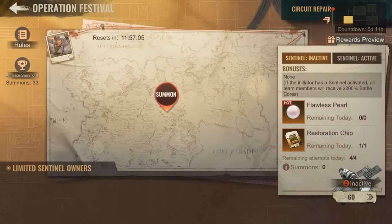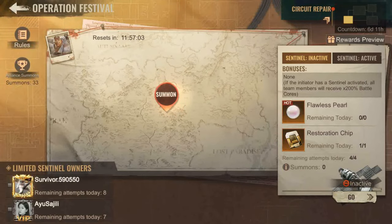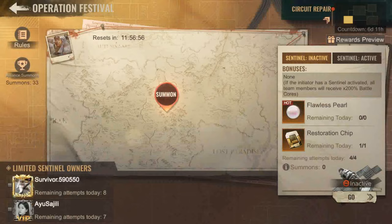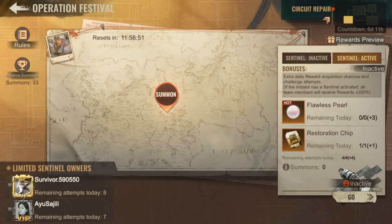For the brawling operations, the developers have made this event pretty poor. If the initiator has the sentinels activated and summons a frenzy officer, all team members joining the rally will get 200% more rewards — the rewards being restoration ships — but with an extremely limited number of attempts per day. This part has really been nerfed so hard that it feels like a huge effort for very little reward. However, try to get leads with sentinels and plan ahead to maximize rewards for your alliance.